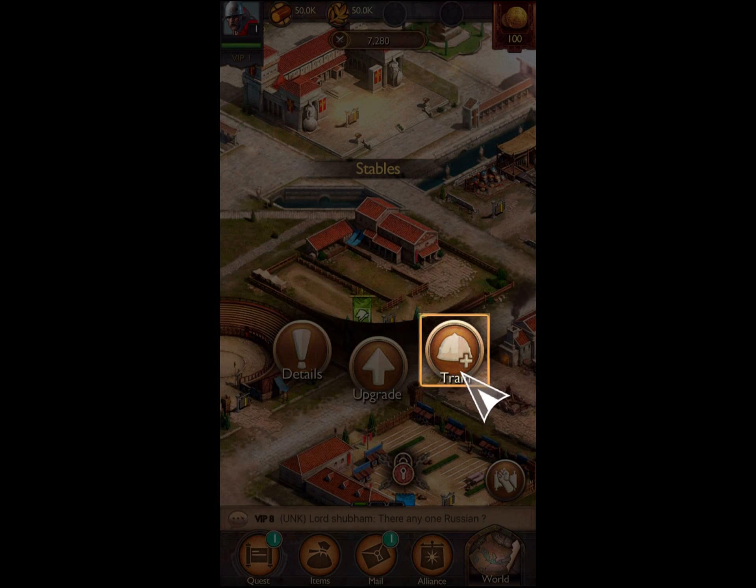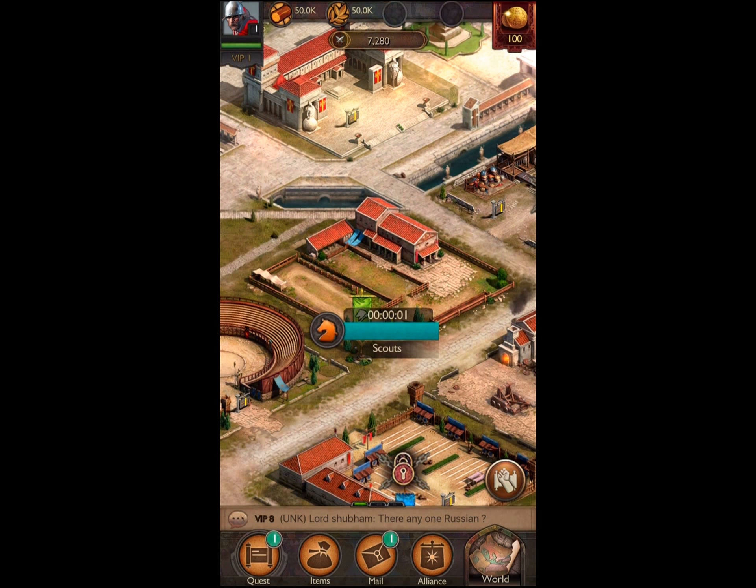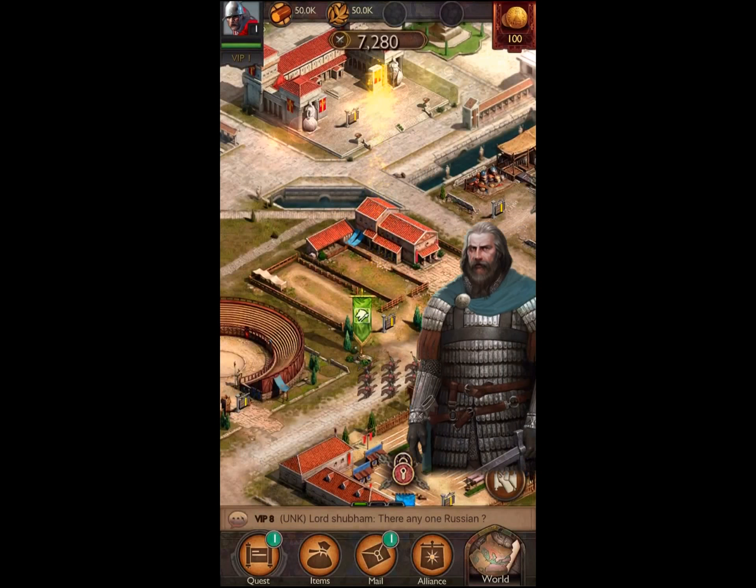It's nice — there's the stables there. The way it kind of drew you in with the little box around it is nice. So we're going to train. There we go, it takes a bit of time. Training some scouts. Looks like the scout's ready to go.